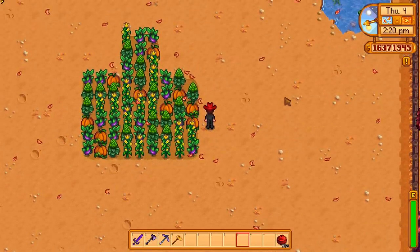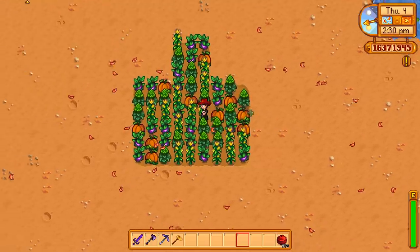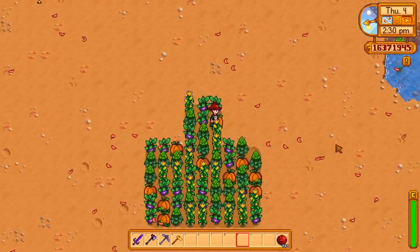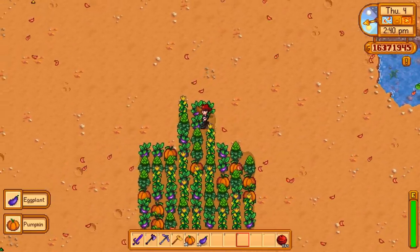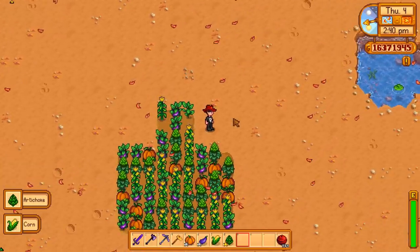Apparently the golems on the wilderness farm drop them once slain. Anyways, this is what happened when we planted mixed seeds in fall — just out of curiosity. We got a nice balance of things: pumpkins, eggplants, corn, and artichokes. So we actually get a variety of four crops for fall.